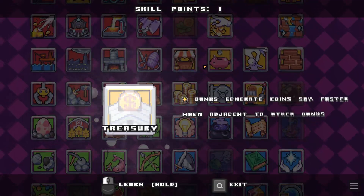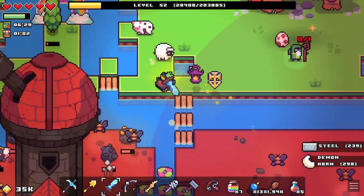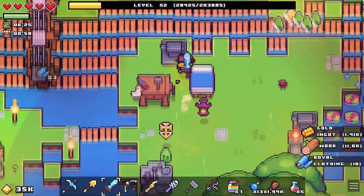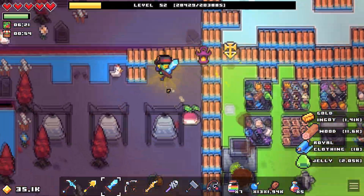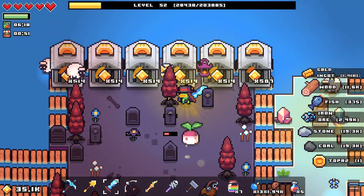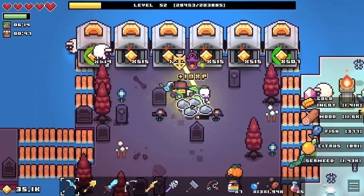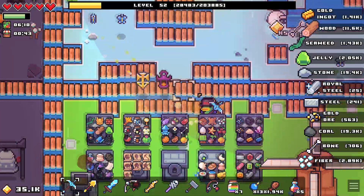I want to go for treasury because — you may have noticed the bank is gone because I moved the bank. The reason for moving the bank is the bank is now up on a little banking island up here. A lot of banks. That's why I wanted banking.